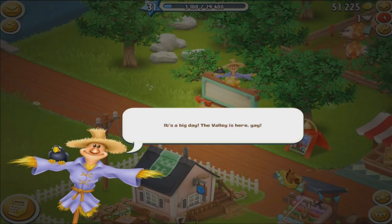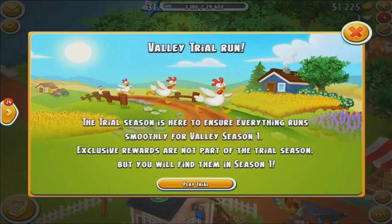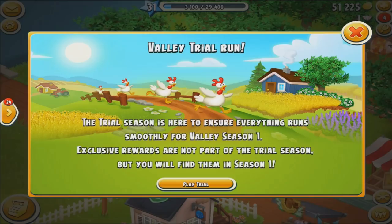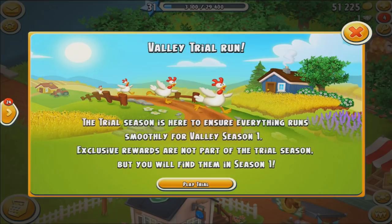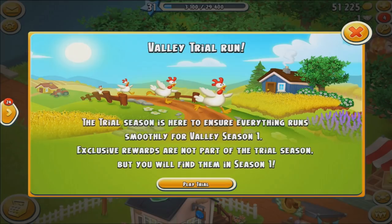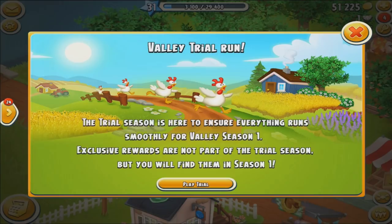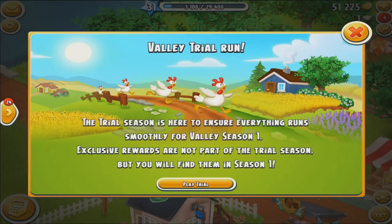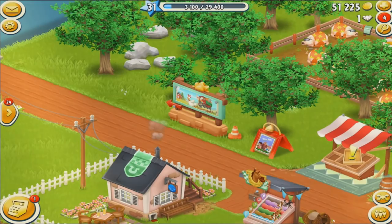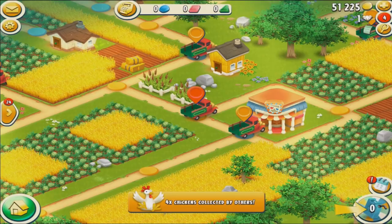Let's tap on Mr. Wickers the scarecrow. Valley trial run — the trial season is here to ensure everything runs smoothly for valley season one. Exclusive rewards are not part of the trial season but you will find them in season one. So this is not the official first season; it's a short trial run just over two days to let us get used to the valley and work out the kinks. When the real season comes we'll be able to jump right in. I'm going to click on Play Trial and tap the sign to start.